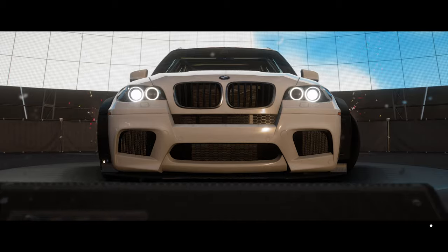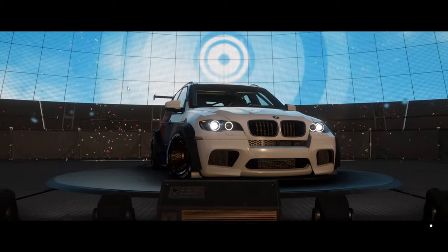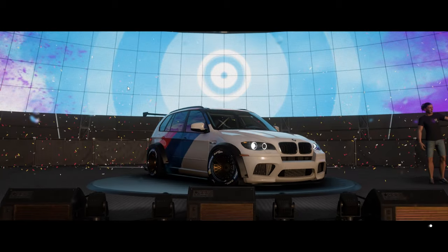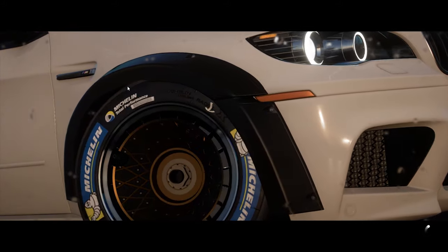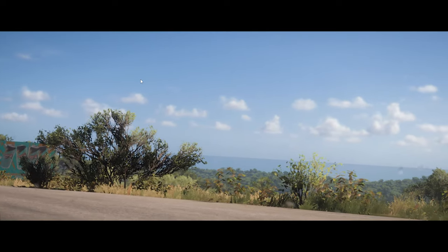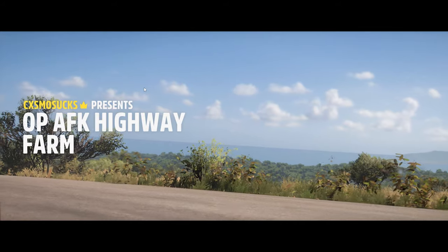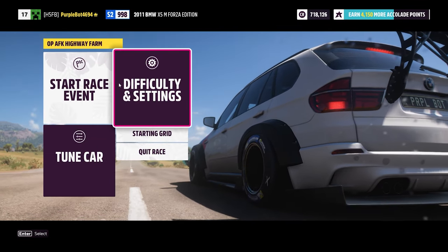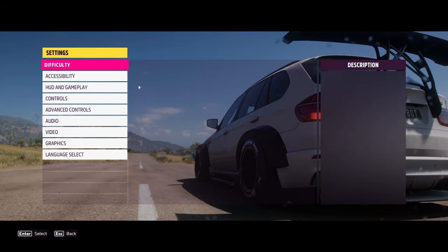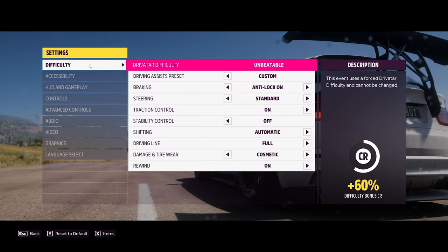Now before the race starts you have to change some settings. I am going to show you the difficulty settings. Click on Difficulty Settings, then click on Difficulty, and copy whatever I do.